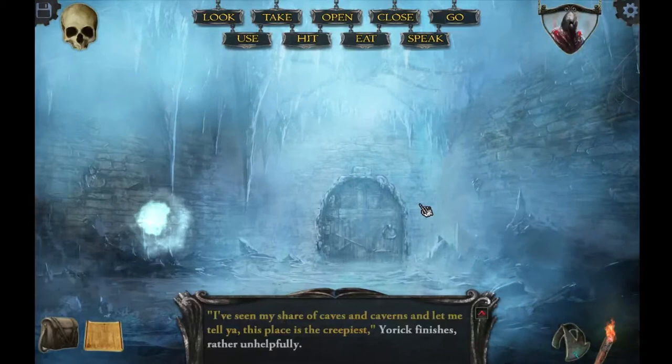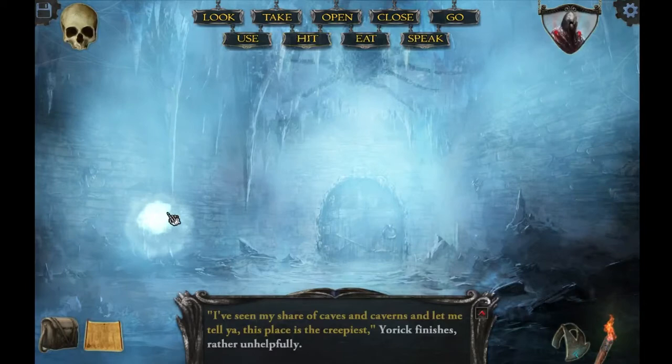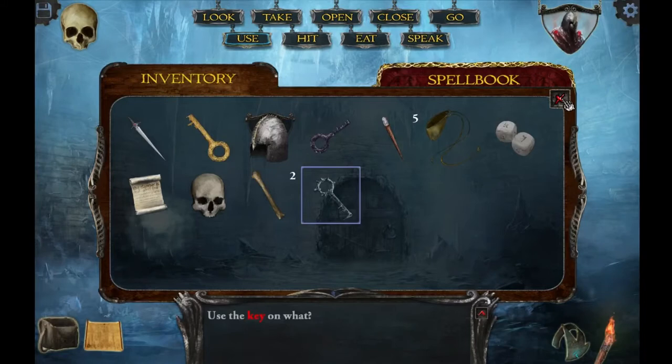Hello again everybody and welcome to part 2 of Shadowgate. When we left off we were trying to get past the ice elemental. I forgot what else to do with the ice elemental. First I'm going to see if I can use this key in here to just unlock the door and just walk by. I don't know if it will be that simple. It might.